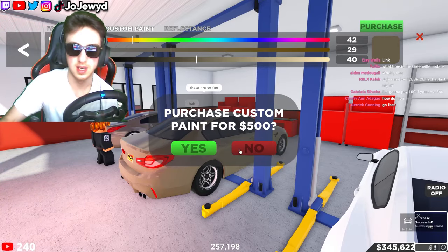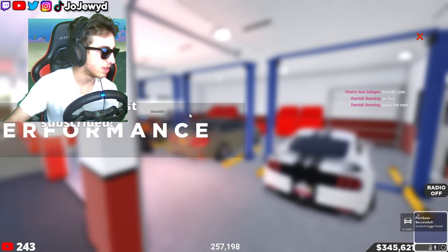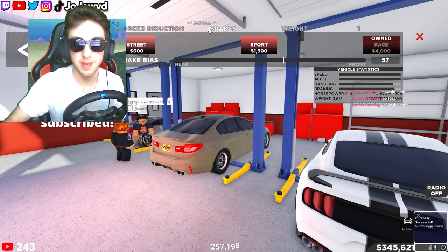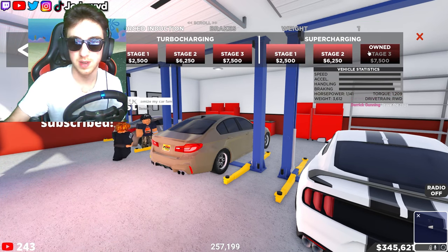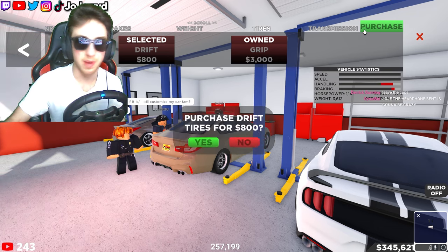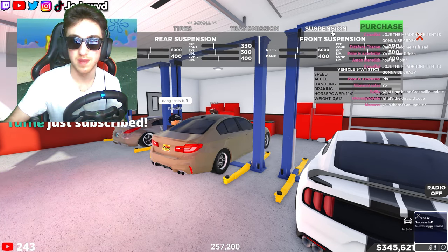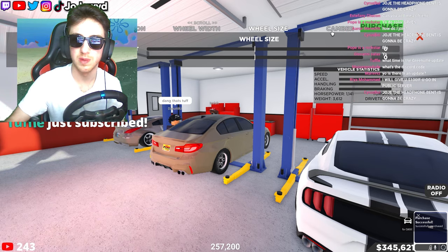Oh, this is an interesting color actually — what color did I just get? Let me know what you guys think. Anyways, to make this thing good at drifting we gotta fully upgrade it. Let's get supercharger, brake weight, tires — we gotta make it drift. We're also going to make this thing rear-wheel drive.